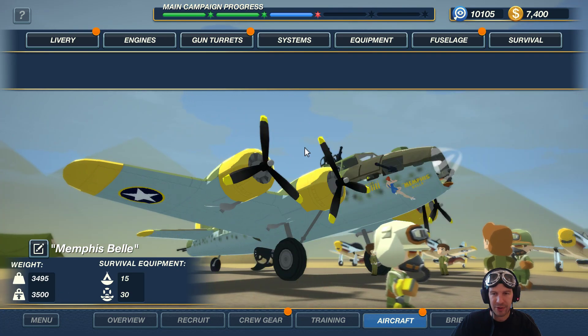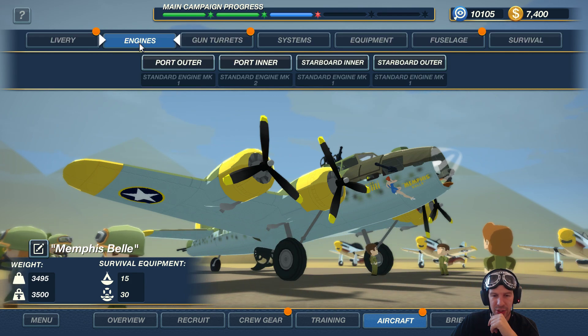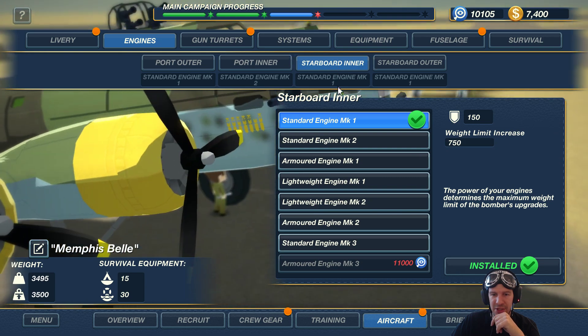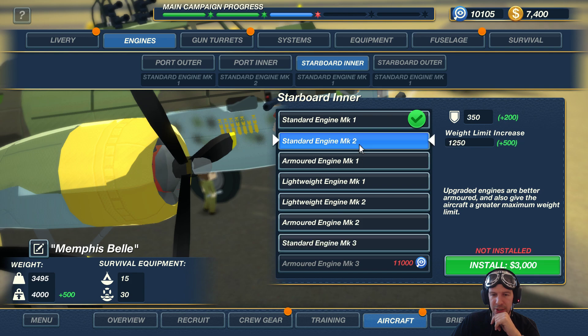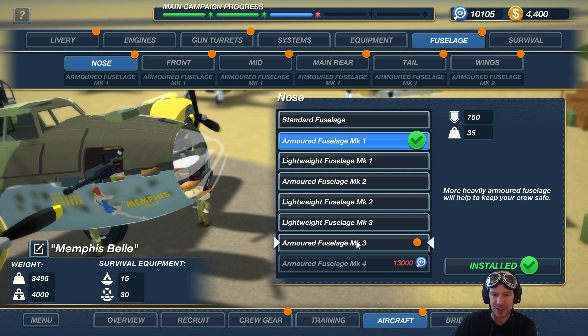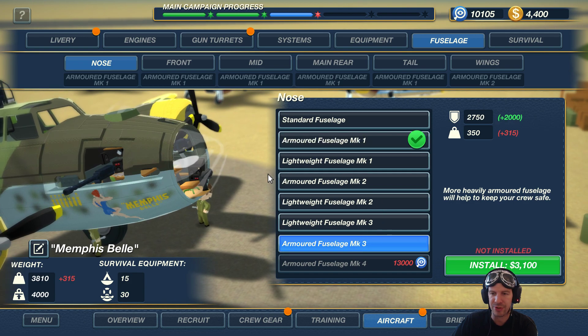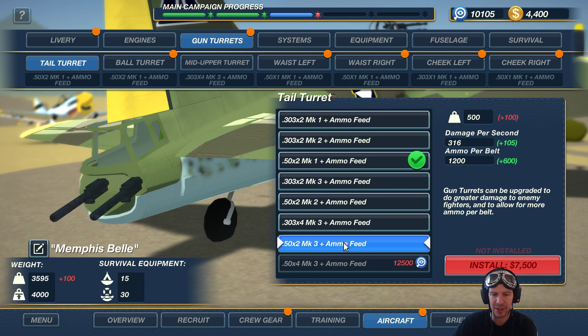We are up on the weight limit so I think the next logical upgrade should be engines. I'm going to put the starboard inner with the standard engine Mk2 - that should up our weight limit by 500 and give us a chance to go with armored fuselage, hopefully take less damage.